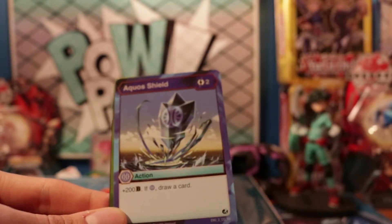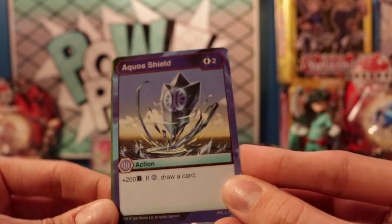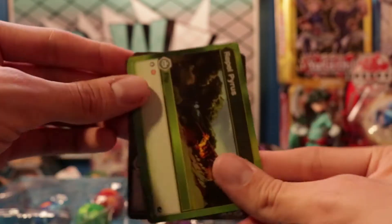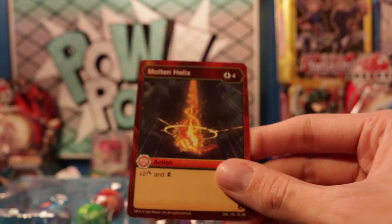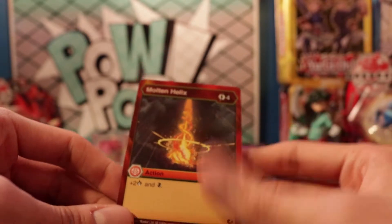We got an Aqua Shield — two cost, for 200 Bs, and if it's Aquus you draw a card. We got a Repel Ventus — zero cost, stop Ventus. We got a Repel Pyrus — zero cost, stop Pyrus. Smoke Armor is a three cost giving you 500 Bs, and Molten Helix is a four cost giving you two damage and Double Strike.